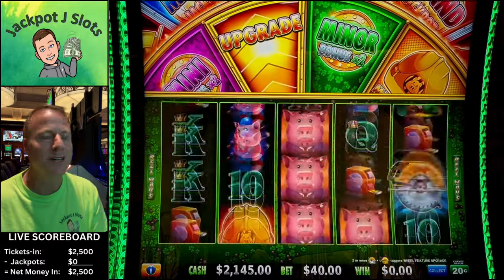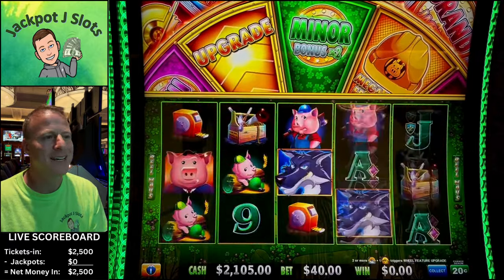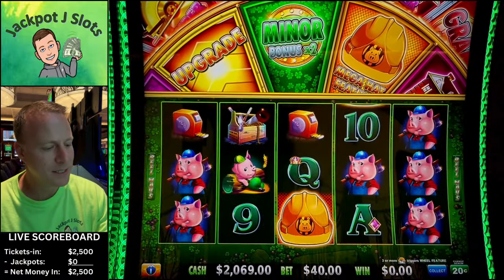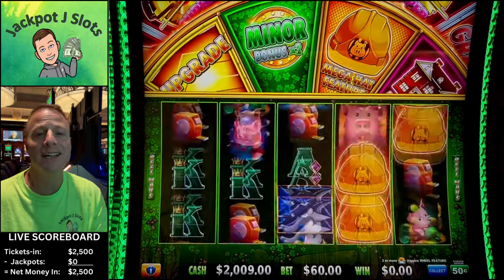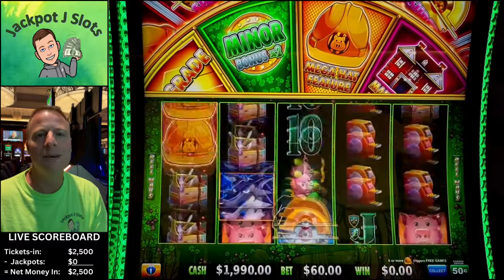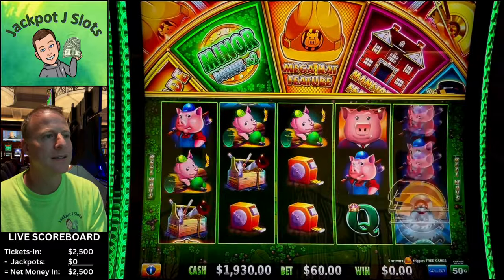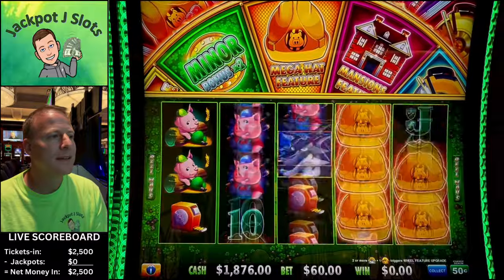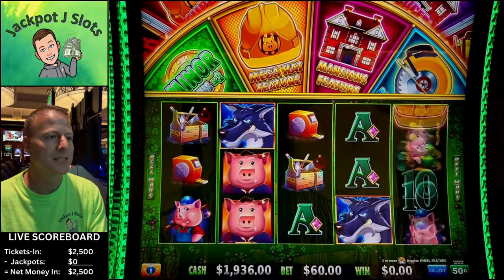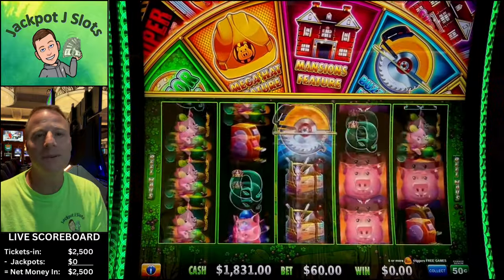Let's get a super bonus going — that golden saw is hard to find. So let's jump up to 50 cents. Now we've got to go $60 spins — we can bet $30, but we'll go $60. And if we go to the one dollar, the minimum bet on the one dollar is $60. We can actually go back to 10 cents or 20 cents and pick a different one, but let's see what it gives us.